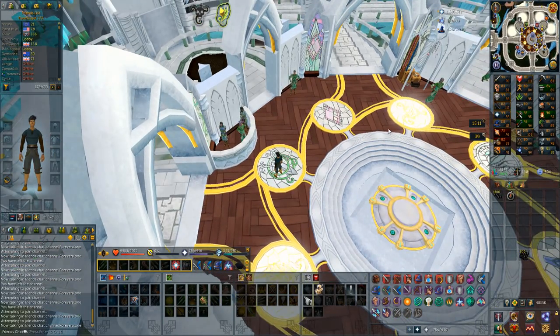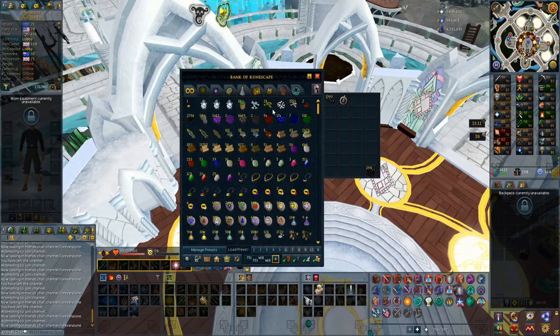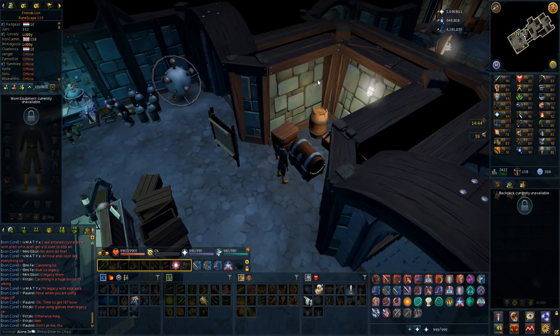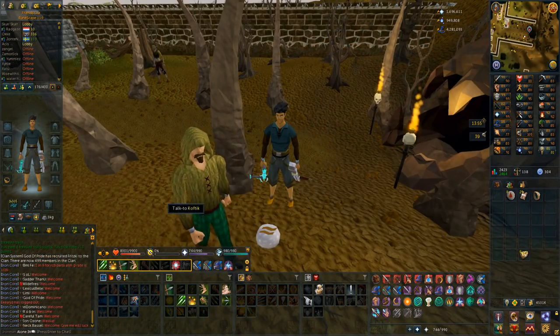Every day I'll have to boost to 93 Fletching to make the bolts, then boost again to 95 to make the ruby bolt tips. Quite annoying with the boosting, but probably worth it. I also really need to use my Armadyl book since it only has three minutes left, so I'm going to do all my hard and elite clues, collect the caskets, and open them together - six elites and 25 hards.